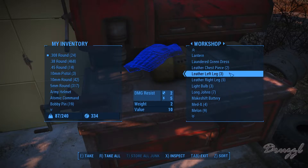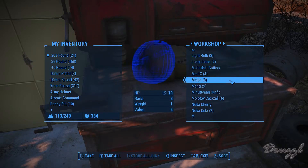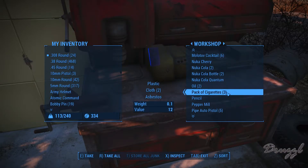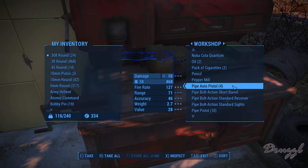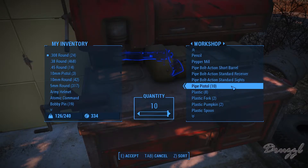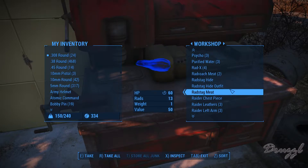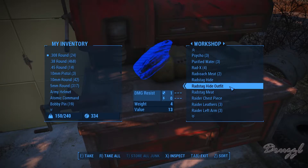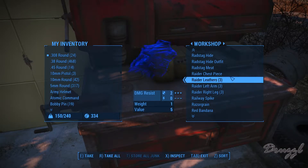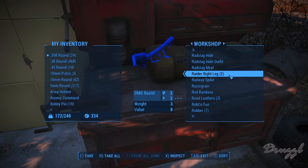We have all this leather and we can't use it all. We'll try the Minutemen outfit — that was the one that accidentally went in. Rad stag hide outfit — just give me the leathers.